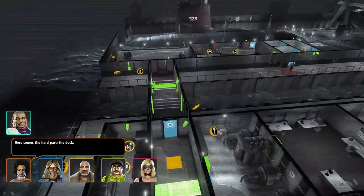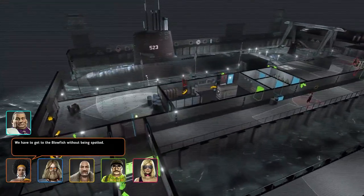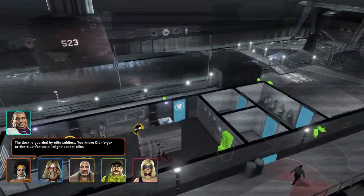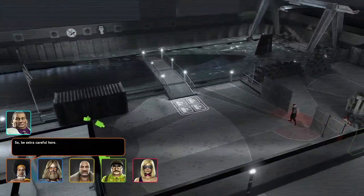Here comes the hard part: the dock. We have to get to the Blowfish without being spotted. The dock is guarded by elite soldiers who didn't go to the club for an all-night bender, so be extra careful here.